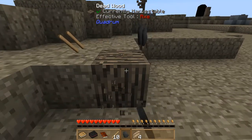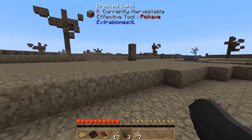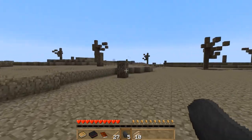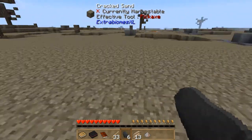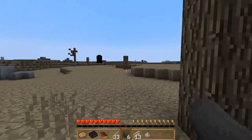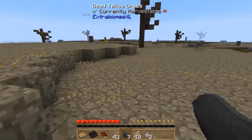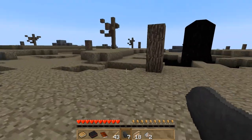Let's go punch down a few of these trees. Luckily there seem to be plenty about. I don't really want to travel too far away from the spawn point at first, because you may have noticed there's absolutely no wildlife about, so no sheep equals no bed. I don't want to start up a base, get killed, and not be able to find the base.